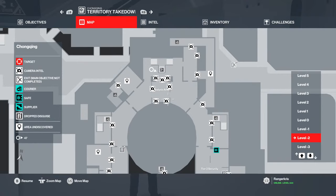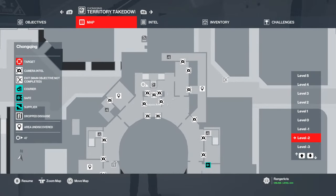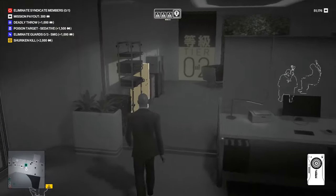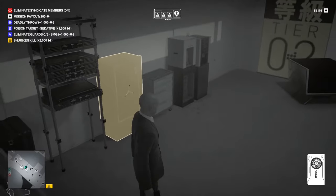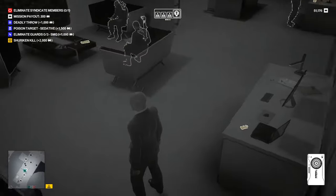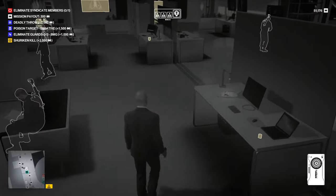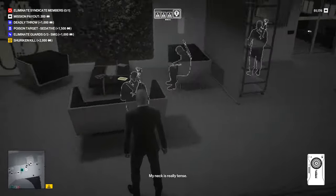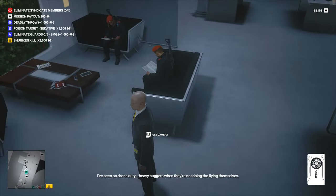Okay, here we are in Chongqing and we're going to rob another safe, but I'm going to show you the normal way of doing it this time. We see the safe highlighted here and we just walk around the room a little bit to look for these data pieces. You will need three pieces of data in order to unlock this safe, so let's work on that.